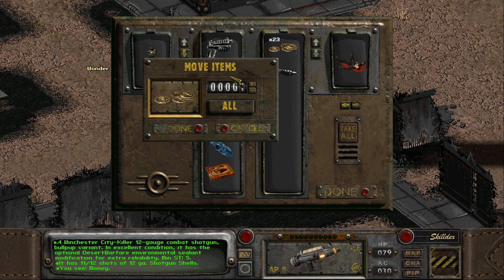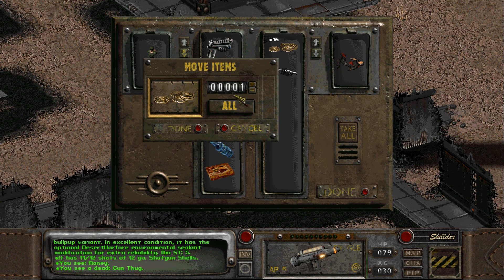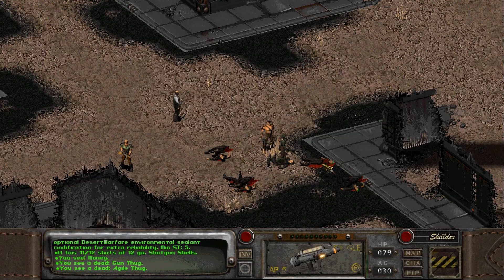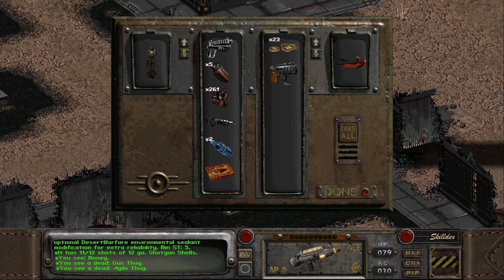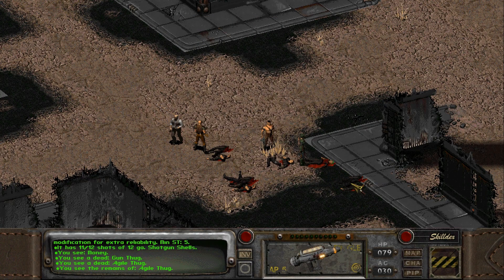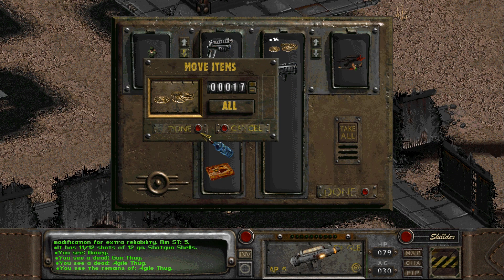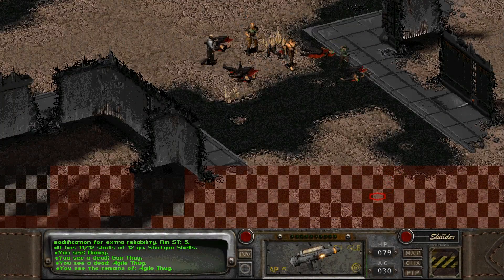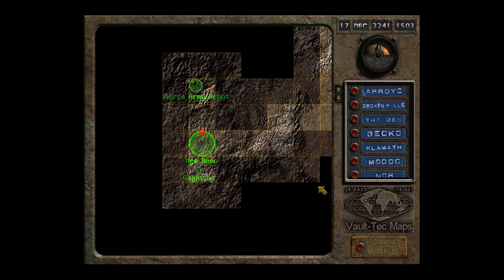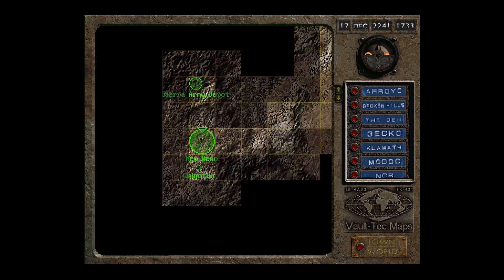Combat shotgun — that's money I could use, but pretty much everyone is overloaded at the moment. Feels terrible to leave this money behind, but by money I mean the stuff I could sell for money rather than the actual money I am taking. I probably should have just not encountered them, but whatever. Commercial row.